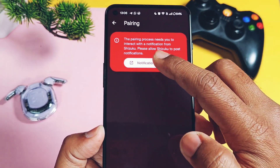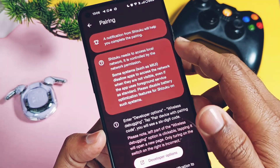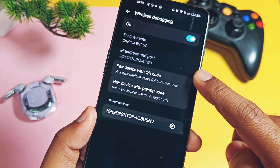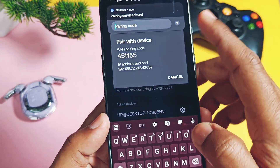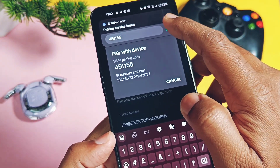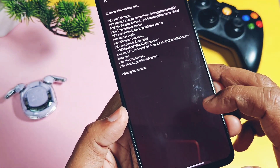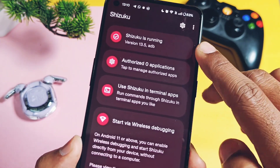Now go back to the Shizuku application and tap the pairing option. The app will ask you to give notification access to Shizuku — grant that access. Then go back and tap the pairing option again. The app will redirect you to the Wireless Debugging setting in Developer Options. Keep the toggle on and tap the setting. Under Wireless Debugging, find the 'Pair device with pairing code' option and tap it. You will immediately see a code on your phone, and at the same time a Shizuku login notification will pop up. Type the same code and tap the arrow button. Then go back and tap the Start button in the Shizuku app. It will run some commands and request file manager access — accept that. Shizuku is now paired and running with version 13.5 via the wireless ADB method.